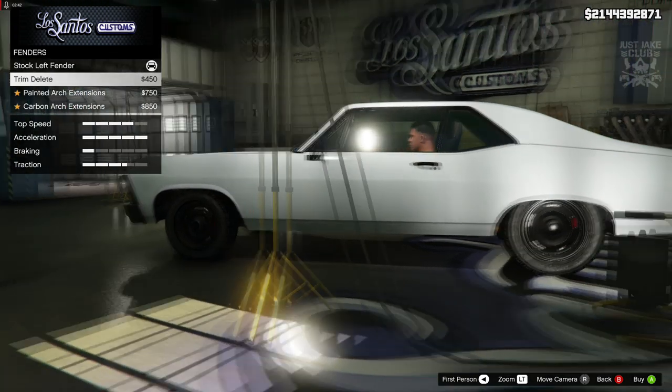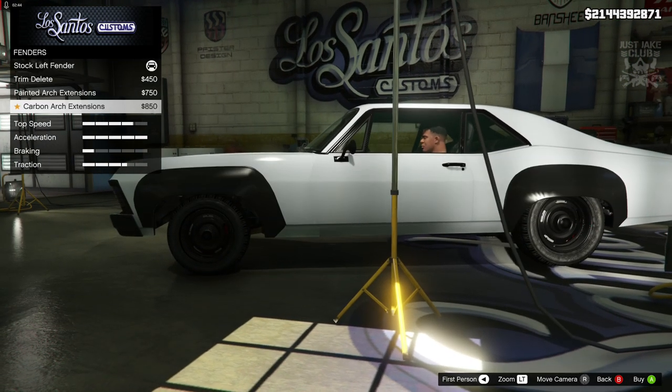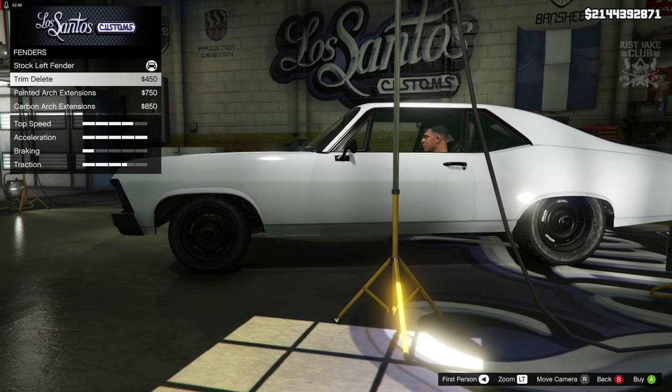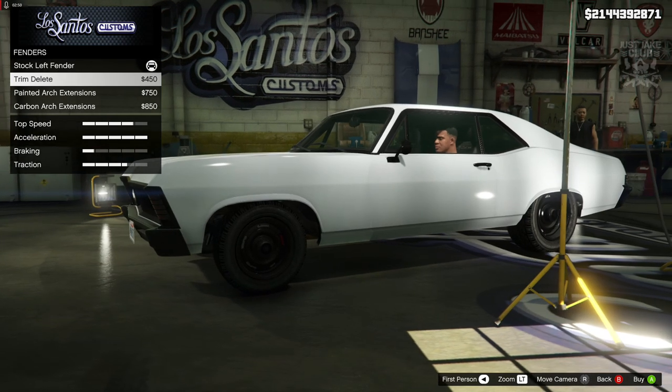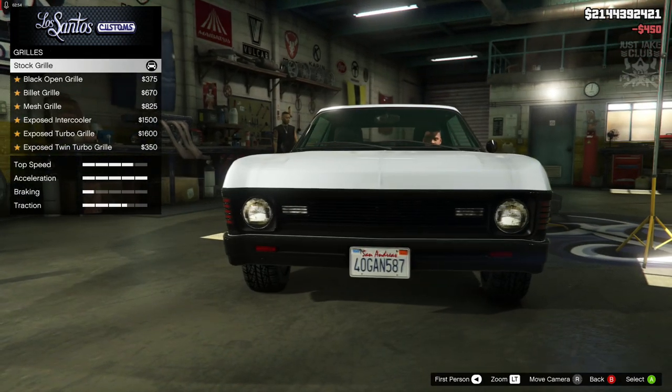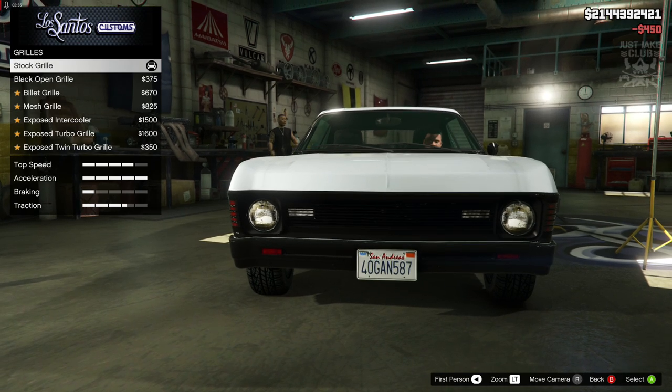Next we've got fenders — not sure if we're going to use these actually. I was about to say I don't think we're going to need them, but we can get a trim delete which we're going to need, so we're going to get the trim delete all day long. Then we've got the grille, which also looks quite good.